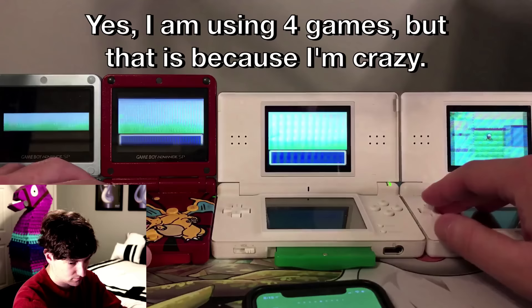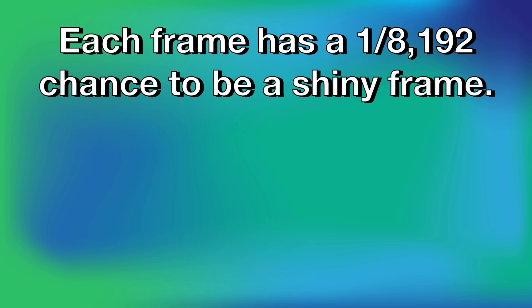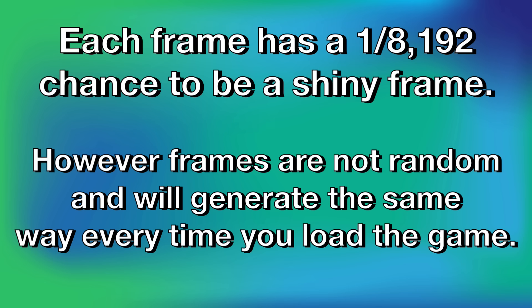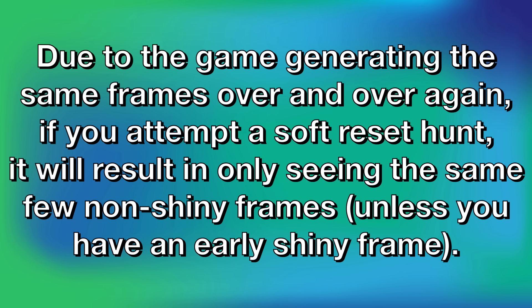One thing to note is that if you're hunting on Ruby and Sapphire with a dead internal battery, or hunting on Emerald at all, the way shininess is determined is a little different. Shiny value is determined by the frames of the game — the game runs at 60 frames per second, and the odds of a frame yielding a shiny are the same 1 in 8,192. However, unlike Ruby and Sapphire with working batteries and FireRed and LeafGreen, the frames you get are not completely randomized and will reset back to zero every time you soft reset or turn your game off. You can still get shinies nearly the same way, but soft reset hunts are nearly impossible to complete because you'll just be seeing the same non-shiny frames over and over again.